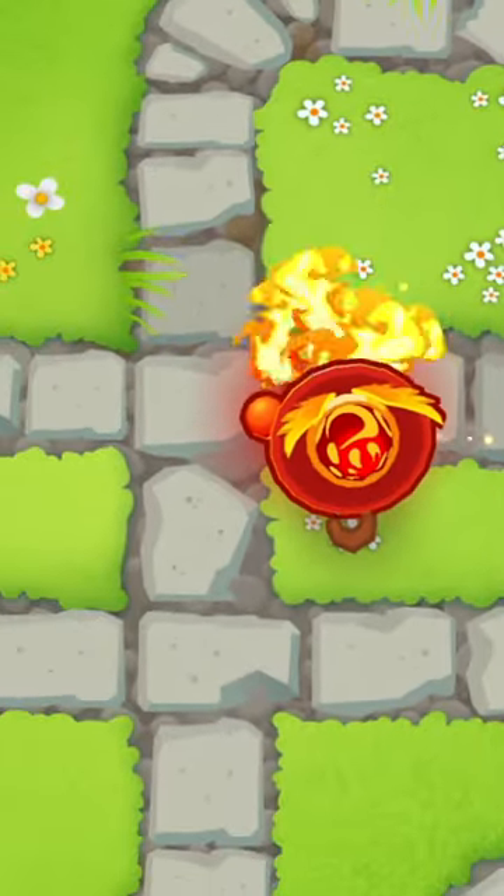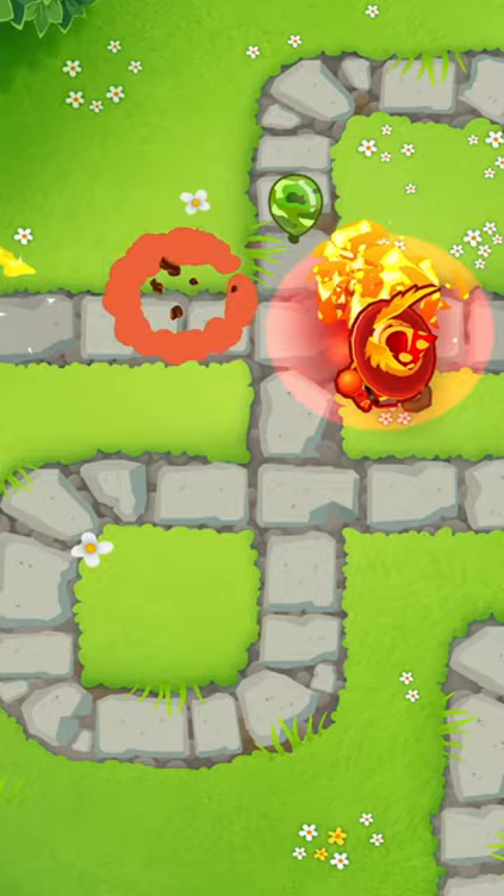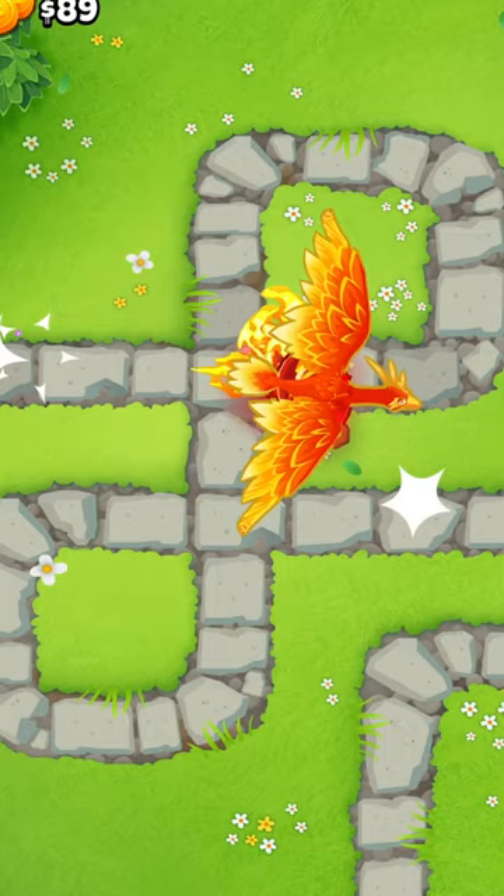The first camo balloon in Bloons TD 6 comes out on round 24, and it can be a huge shock to a lot of new BTD 6 players. So the best plan of action is to build a Summon Phoenix and then use the ability to pop the camo balloon.